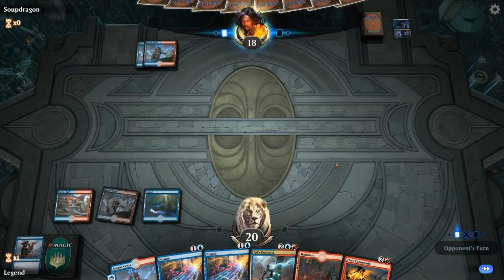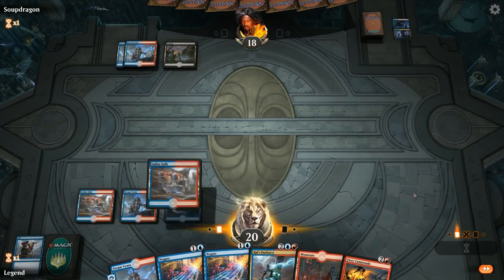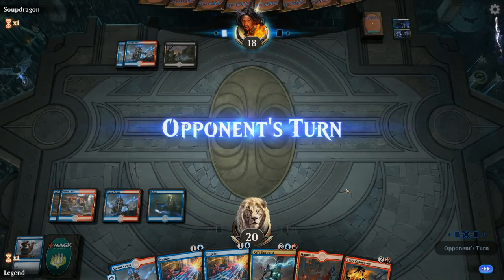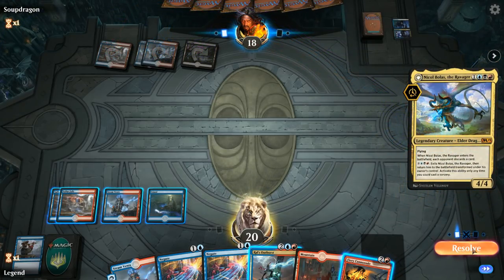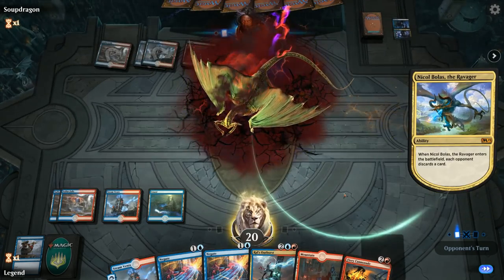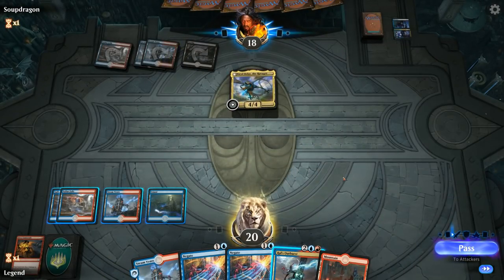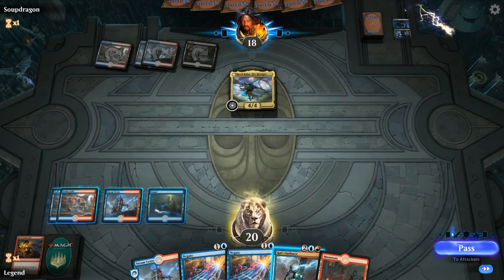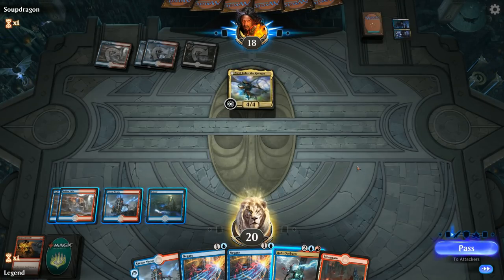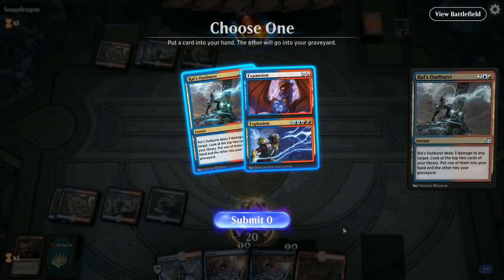Don't think we'll have to fire Cannonade here, so we don't need our third land untapped. Putting this one on Grixis. Now we can just Ral's Outburst their face end of turn if they don't do anything. Nicol Bolas — that's a good one. We'll discard Cannonade. We could hold back the Outburst in case we can combine it with another burn spell to take out Nicol Bolas, or fire it off anyway and let Nicol Bolas hit us a few times. I want to use my mana, so it's close between Expansion//Explosion and Outburst — I'm going with another Outburst.